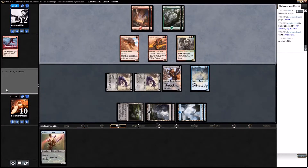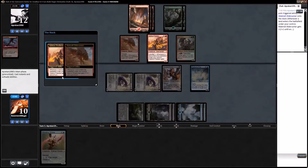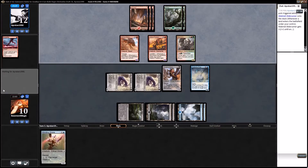We could potentially take 4 from the Relentless Hunter, but it just depends how he attacks. It also depends what we draw, because we could play two colorless spells next turn and potentially hit back for a lot as well.